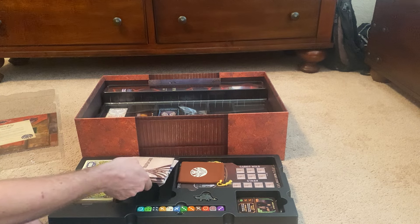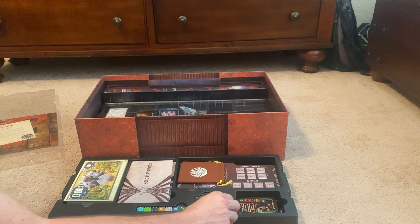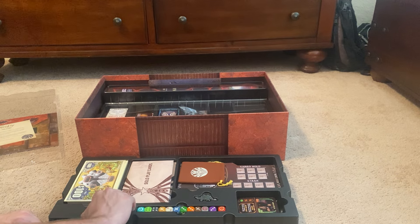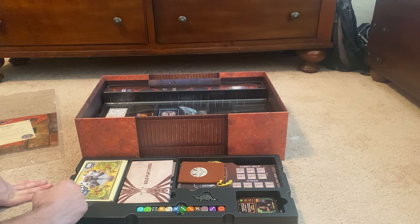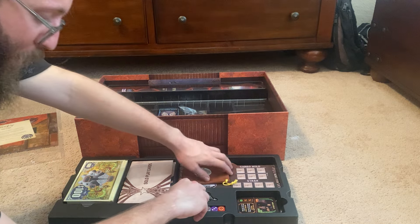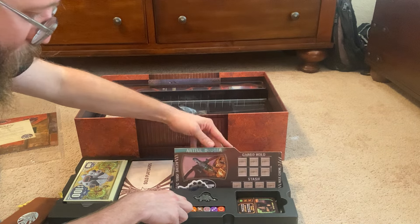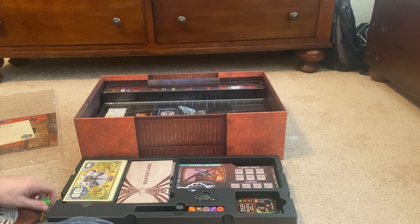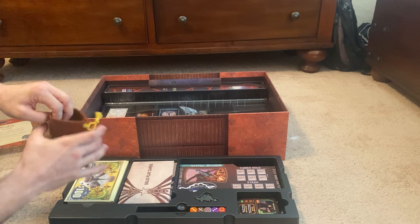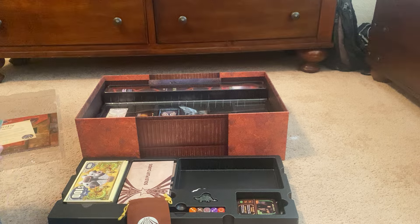Some of which can be used in single player, some of which can't. Got the dice — there are 12 dice: 10 player ships, then there's reaver and alliance. These are best used by partnering up the colors to match the ship boards. You take the little baggie — which is a dice bag — put them in, shake them up, have people pull out a die.